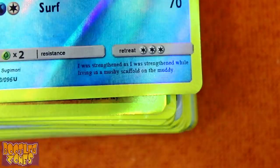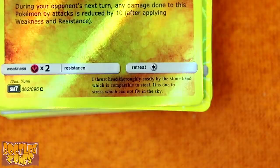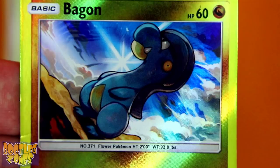Marshtomp's flavor text reads: 'I was strengthened as I was strengthened while living in a mushy scaffold on the muddy.' Yeah, sure, that checks out. What's Bagon got to say for itself? 'I thrust head thoroughly easily by the stone head, which is comparable to steel. It is due to stress, which cannot fly in the sky.' And Bagon is apparently a flower Pokémon? No, I don't think so.